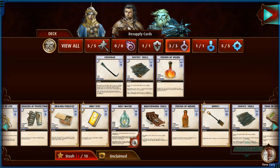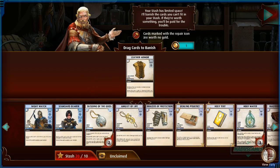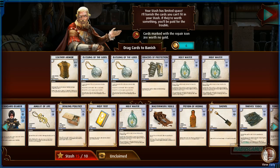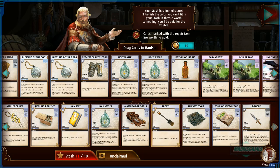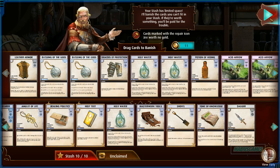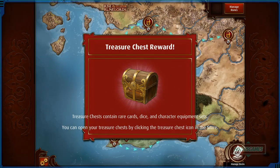Thieves tool: banish for a stealth check. Vision: banish for a perception check. It's just luck which one will be useful — we can have both and get rid of the crowbar. But the crowbar is pretty good: one die to non-combat strength, or to defeat a barrier with a lock or obstacle trait. You may discard to add another die — and you reveal it so it stays on us. We have 21 unclaimed cards so we need to delete a bunch. Getting rid of armor, Blessing of the Gods, holy water, potion of hiding...